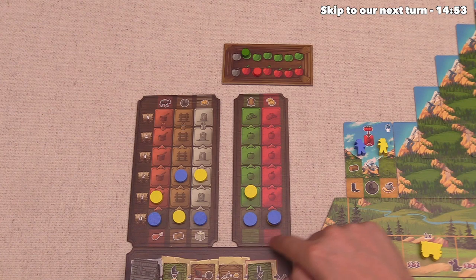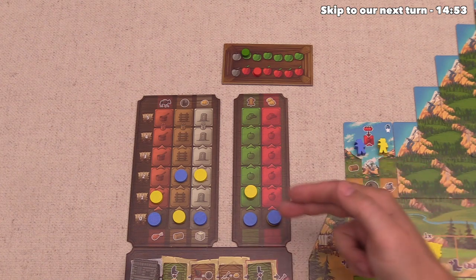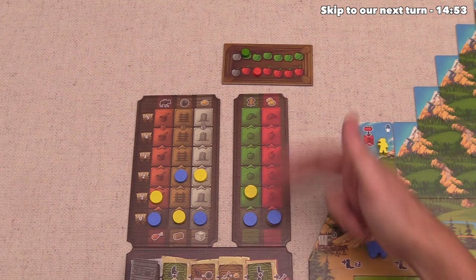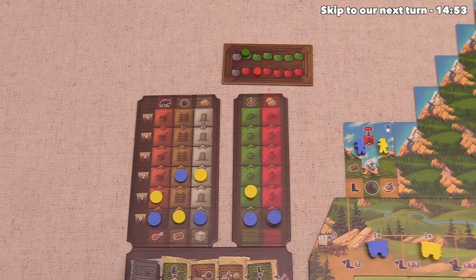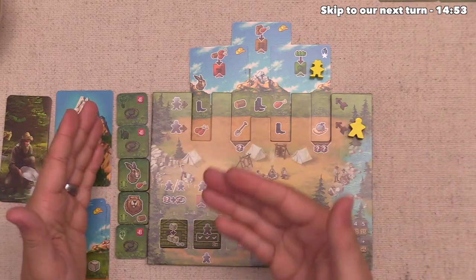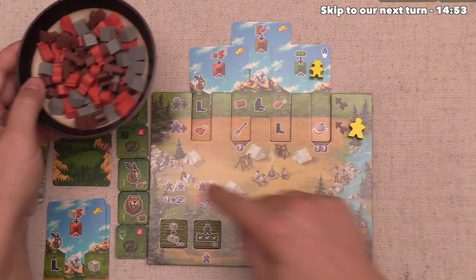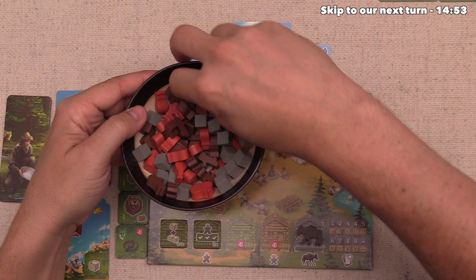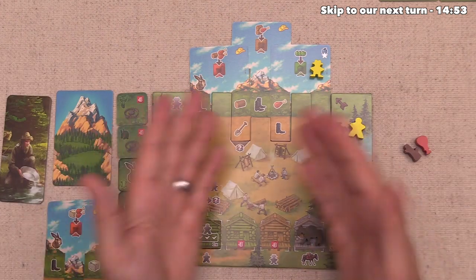Currently there are four green apples, so we can spend three of those. And then we will go up once on the green track and you'll notice as a bonus, we now get to do a fur trading action. And you'll notice that down below there is no out-of-turn bonus. So the blue player cannot get any bonuses for trying to follow on with a tracking action when it comes to these apple tracks.